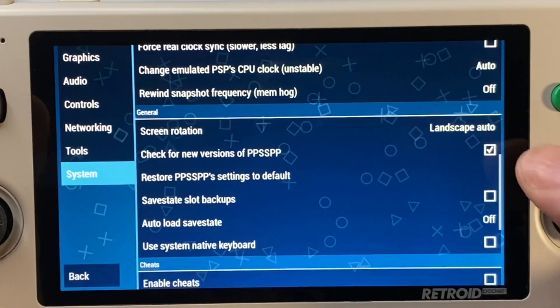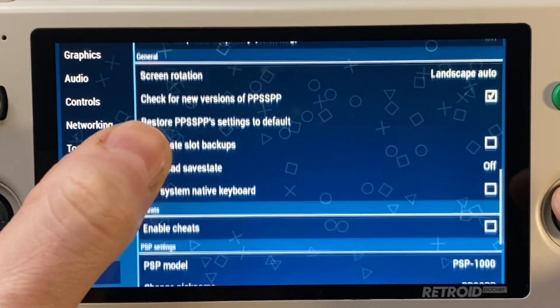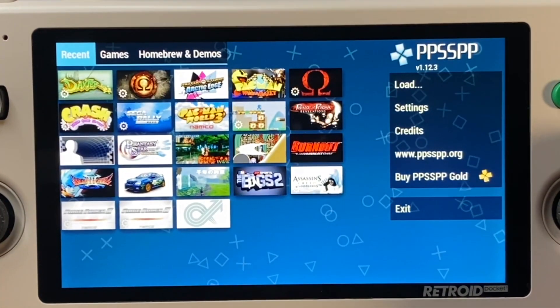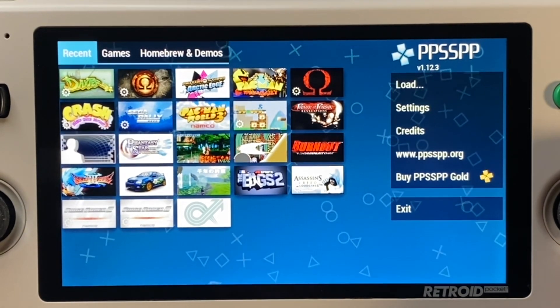And that usually fixes those frame rate dips — I'll show you an example of that later. All of these remaining settings are pretty much just at their defaults. Not that important. I don't do any overclocking; I let it stay on auto. And now it's time for some games.